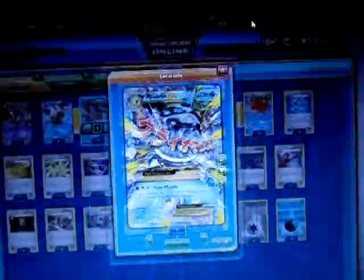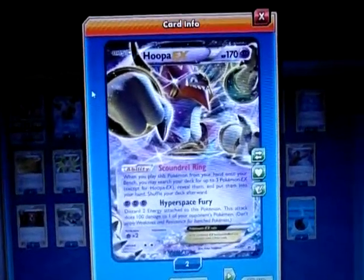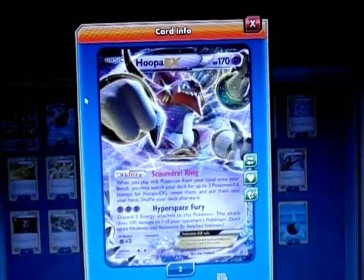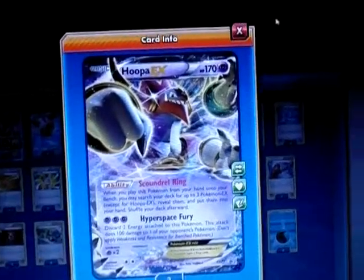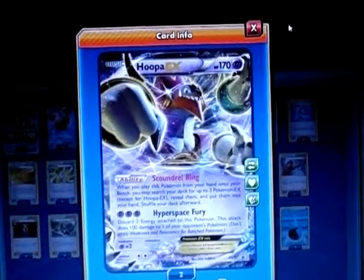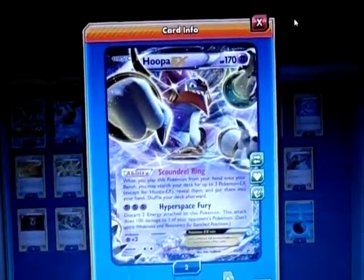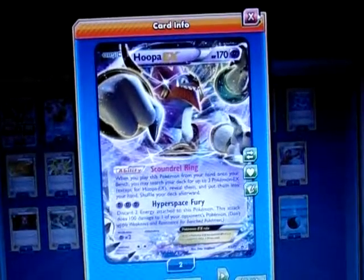Here's some of the other support I play. I play one copy of Hoopa EX, which allows me to search my deck for my Glalie EXs, my Mega Glalie EXs, and also Manaphy EX. I still draw with Ultra Ball sometimes. You don't want to start with Hoopa as your active because you want to play it from your hand — so if I have another Pokemon, I just drop him second on my first or second turn.